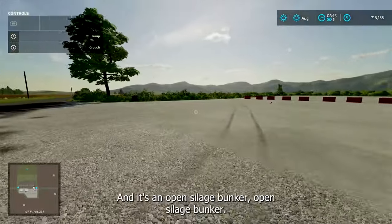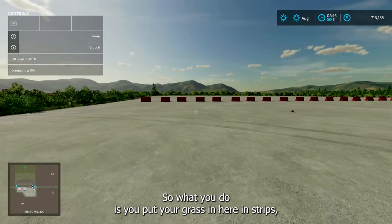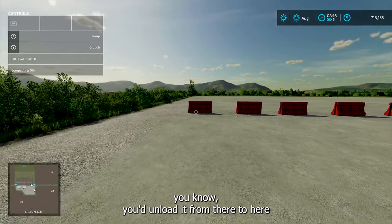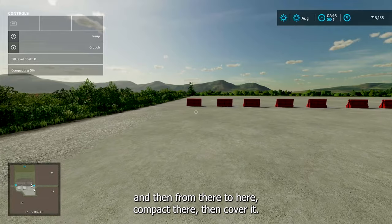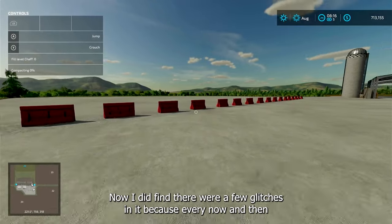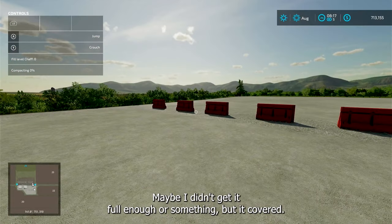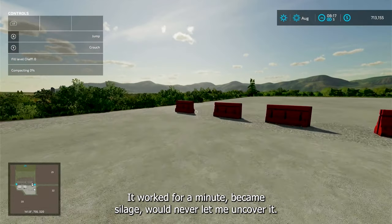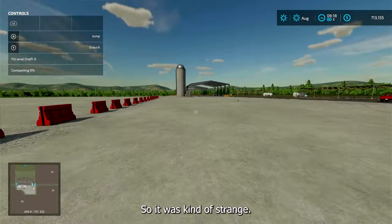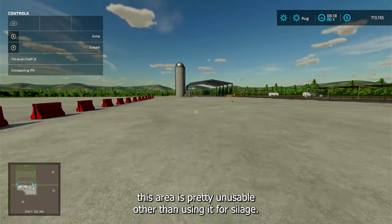This area here is unique — it's an open silage bunker. What you do is put your grass in here in strips, unload it from one section to the next, compact it, then cover it and it will turn to silage. I did find a few glitches though — every now and then one of them wouldn't uncover. It fermented and became silage but would never let me uncover it, which is kind of strange.